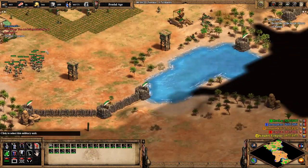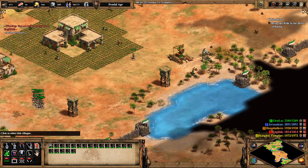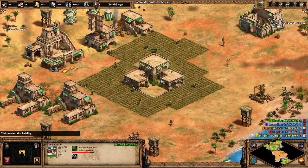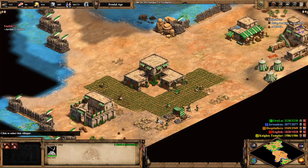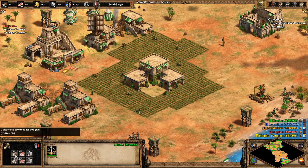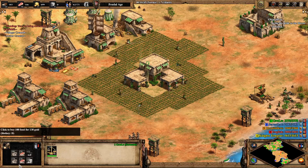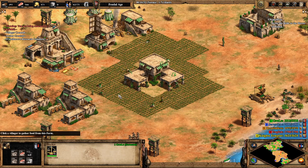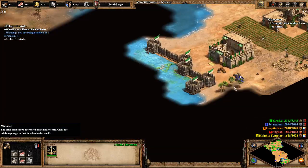Get just a few more Villagers and you can click up to Castle Age pretty soon. We're gonna buy our way up. I don't even need that stone — it's getting pretty expensive, even for Saracens.